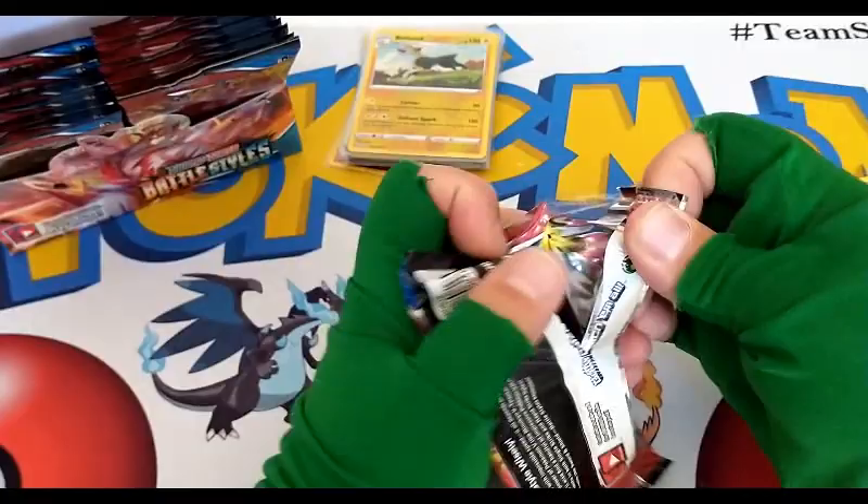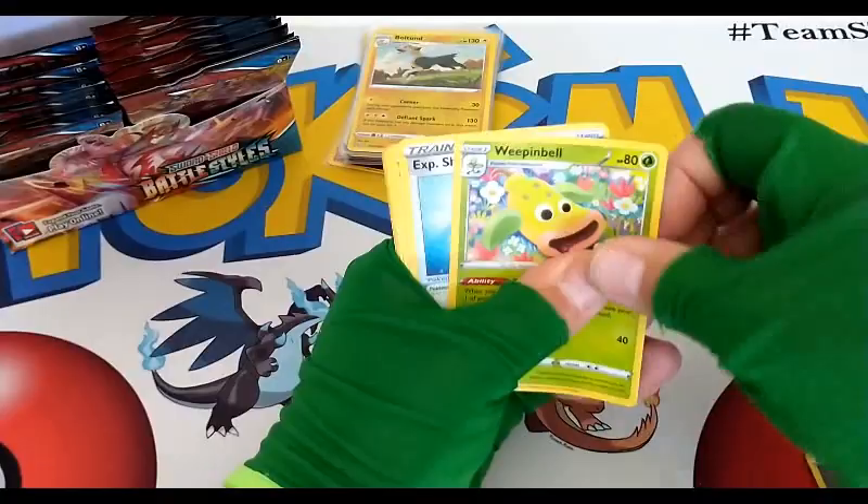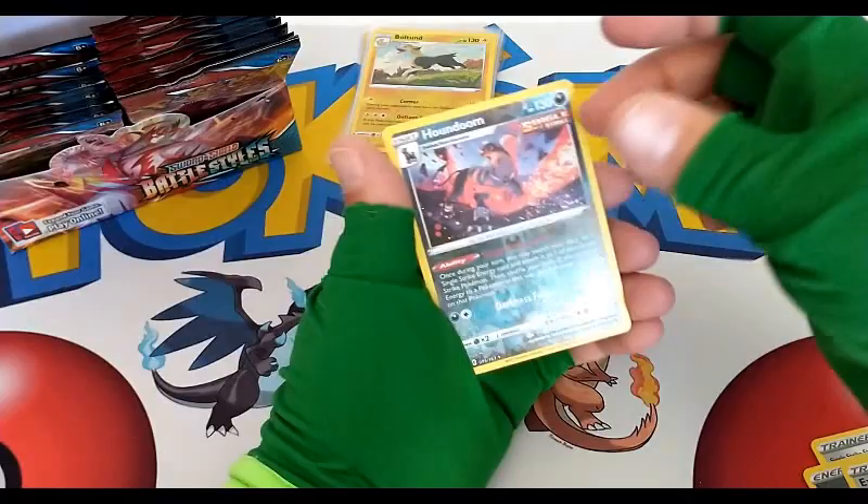We are at the two-thirds mark. Whimsicott, Bellsprout, Scatterbug, Honedge, Gligar, Electabuzz, Bellsprout, Houndoom — reverse rare Single Strike, very nice card — and a Primeape regular rare.